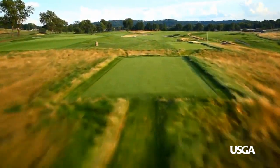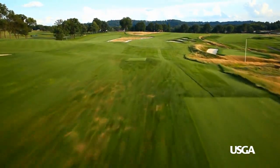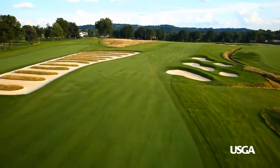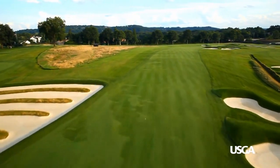The only par 5 on the outward 9 is played from an elevated teeing ground which returns past the church pews on the golfer's left. The fairway curves left to right off the tee and aggressive drives must avoid the deep bunkers on the right to give the player any hope of reaching the green in two shots.